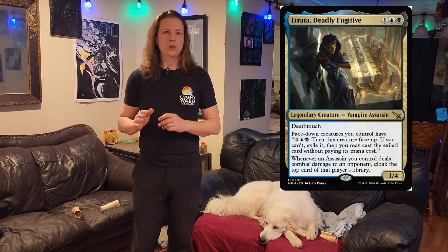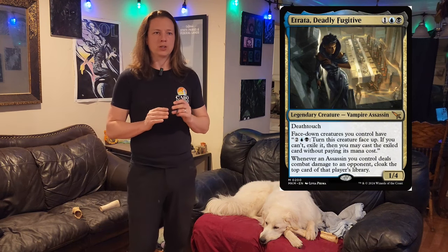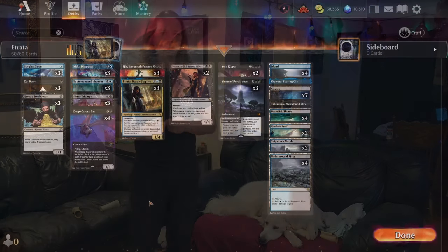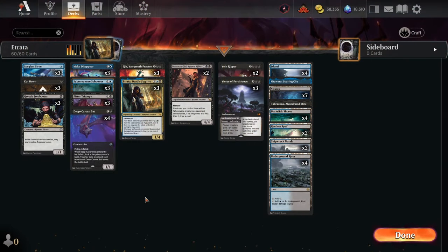What I'm going to do with Atrata is put her into a Dimir midrange shell and see if we can get any kind of cool benefits off of her. So let's go take a look at the deck. Here we are — this is my Atrata deck. At first glance, you'll notice that it looks like a pretty standard Dimir midrange build.